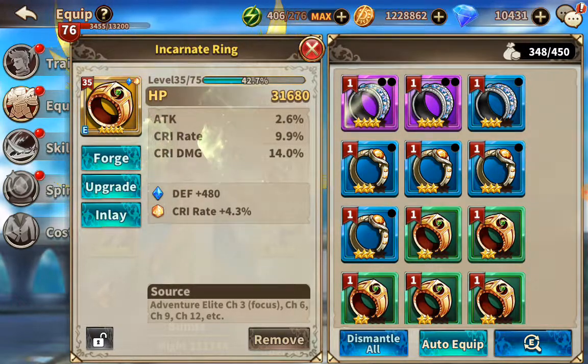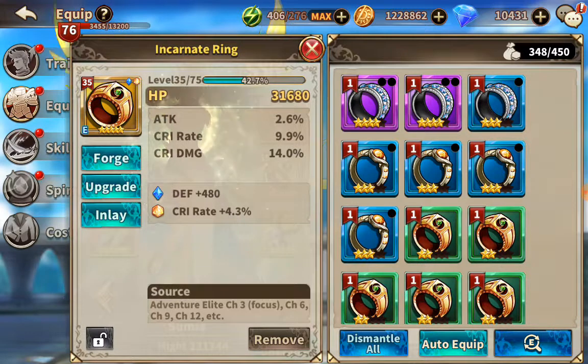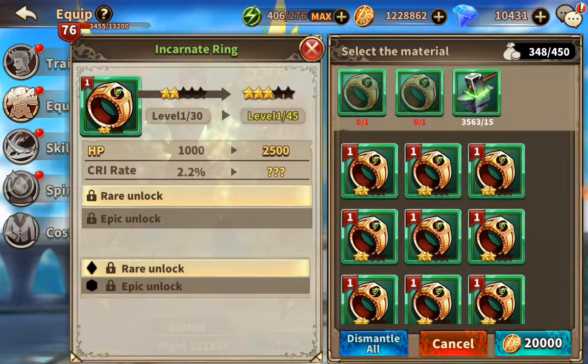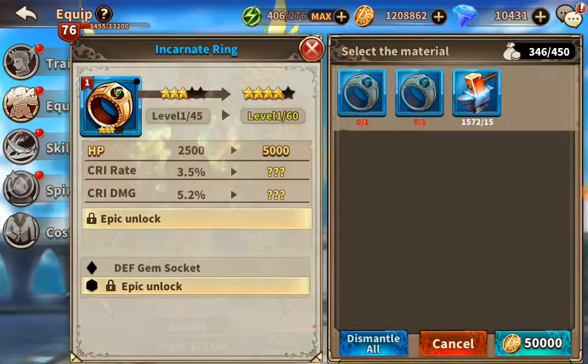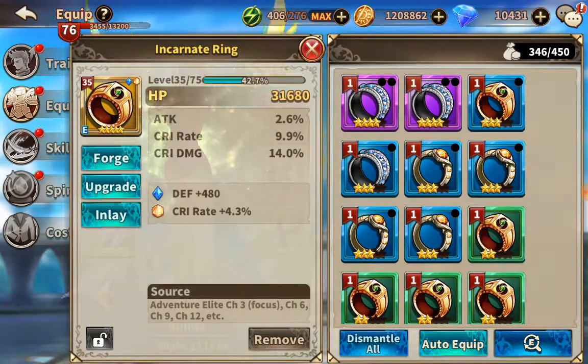In Dawnbreak Flaming Emperor, on any character, I can swap out her jewelry, her weapons, her armor — whatever I want to do. Everything is made available. To do forging, you just have to find the same equipment and you spend money — and there you go. This is very expensive, by the way. If you look at my gold on this game, I've only got 1.2 million and I burn through it like crazy.